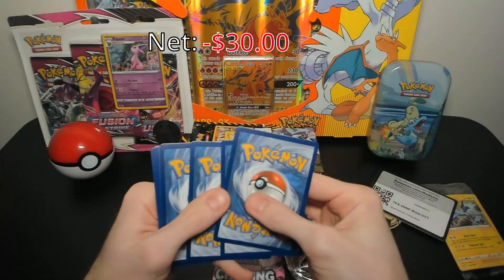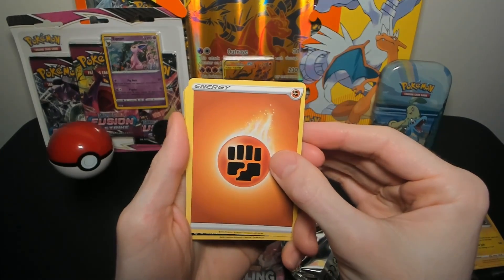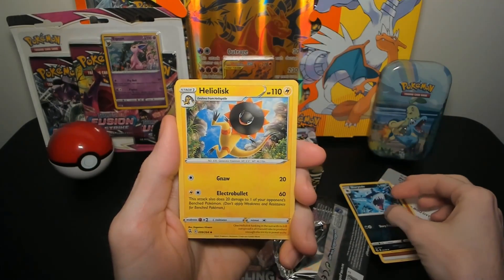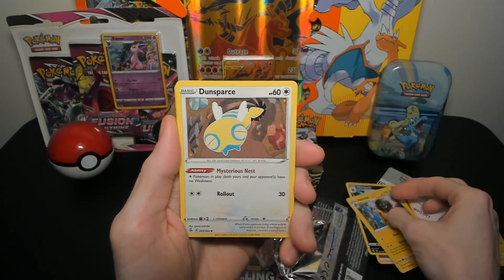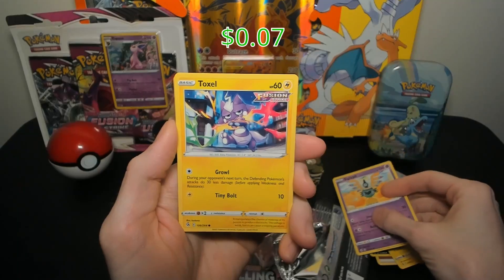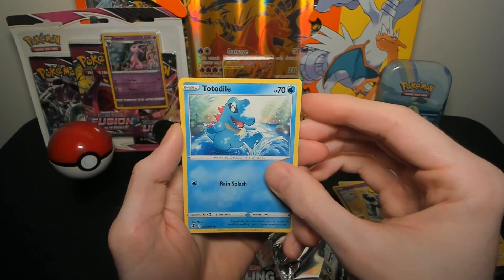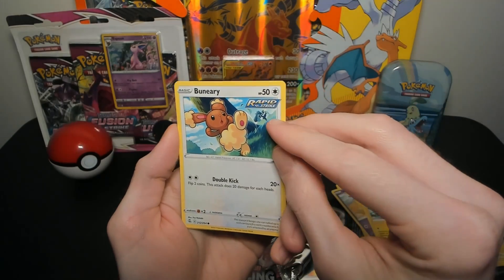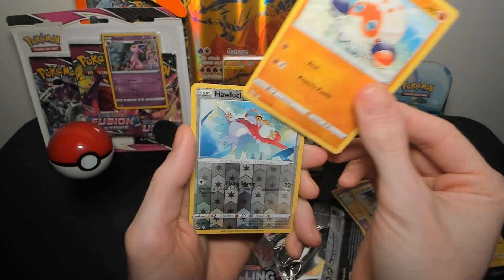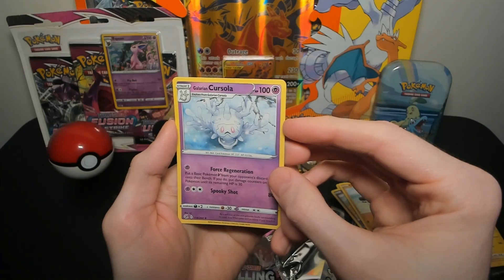Alright, Fusion Strike, what can you do for us? We've got a fighting energy, a Sharpedo, Heliolisk, Dondozo, Stonjourner, Toxel — fitting for the Toxtricity on the front — Totodile having fun in the water, another Buneary with Lopunny in the background, Clobbopus, Hawlucha holo reverse, and a rare Galarian Corsola.